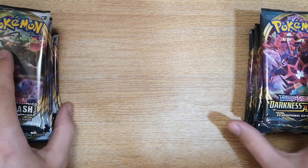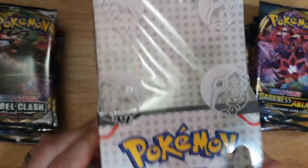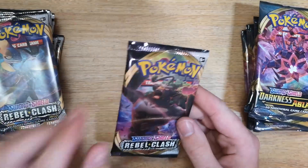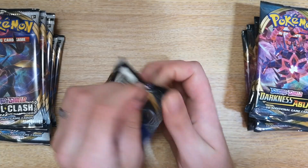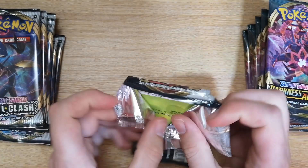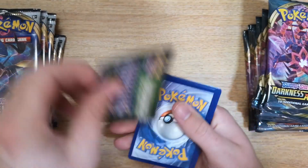We've zoomed in slightly — there's just one case here; the second case is set aside. I've not done Rebel Clash before, but we're going to alternate: left, right, left, right, and go from there. I'd love to pull a Charizard from Darkness Ablaze, but I think the odds are against us.